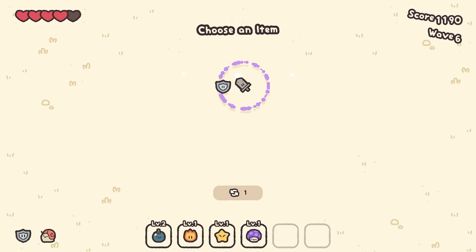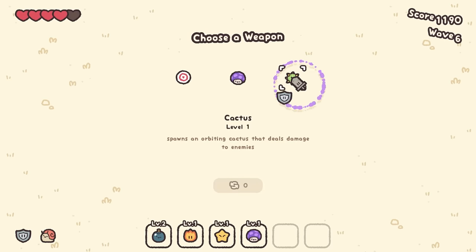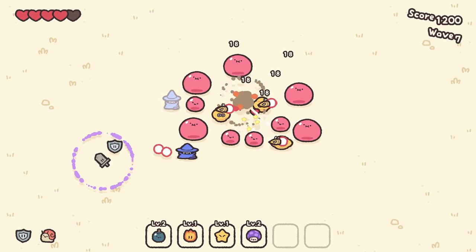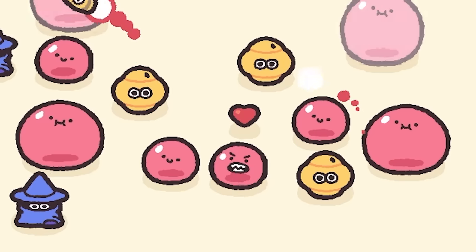Reduce enemy projectile speed — that could actually be good. Let's upgrade the size of the toxic spore. That got quite a bit bigger — if you got that to max level, you might actually be able to hit things almost everywhere. I kind of wanted that heart, but I got it — I just took some damage doing it.